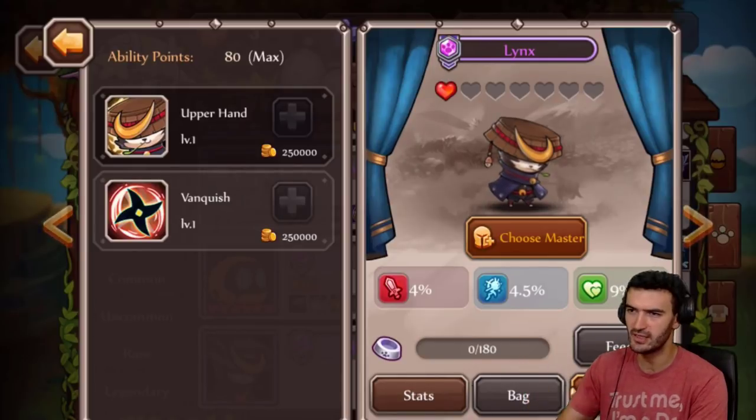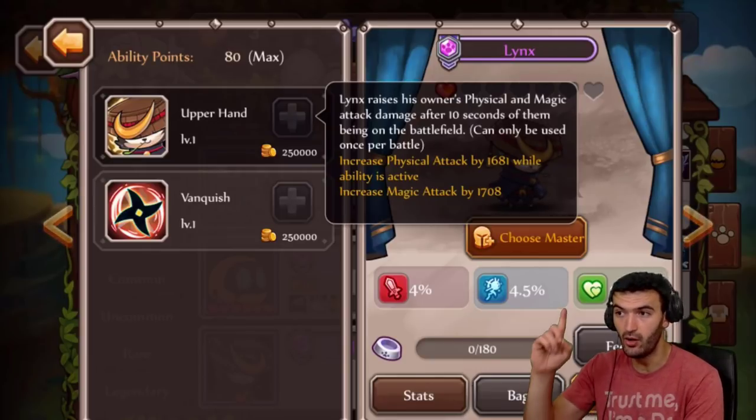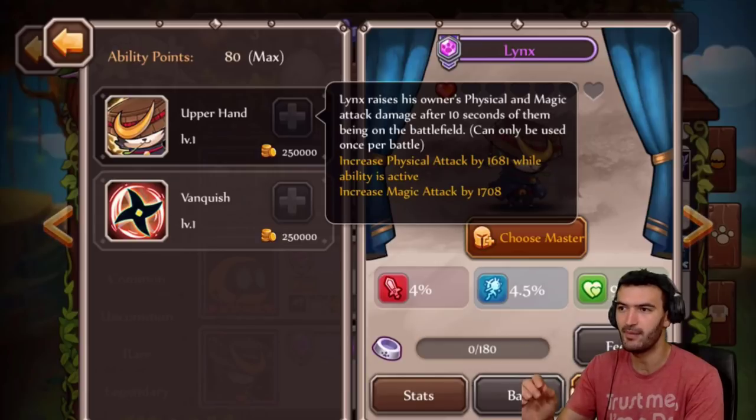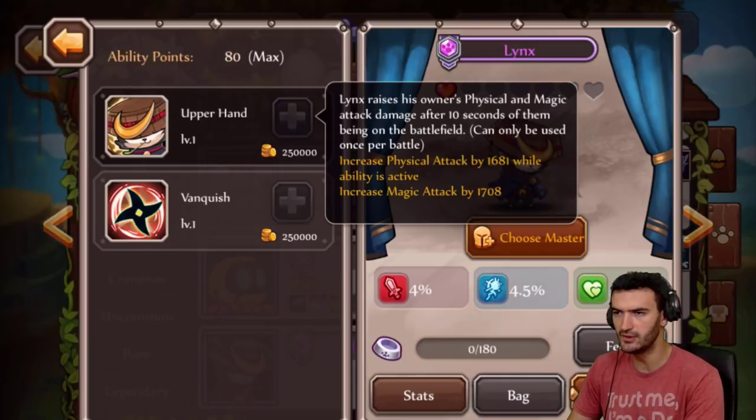Let's take a look at his first ability: Upper Hand. He raises his owner's physical and magic attack damage after 10 seconds of being on the battlefield. So after 10 seconds he's going to raise both magic and physical attack - really, really good. From this ability right now you really can't tell whether to put him on a magic or a physical hero, so still undecided.